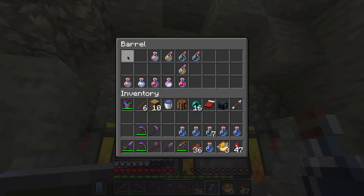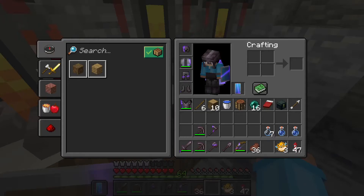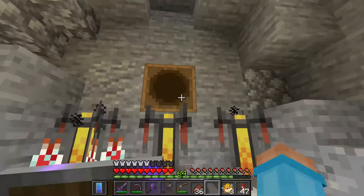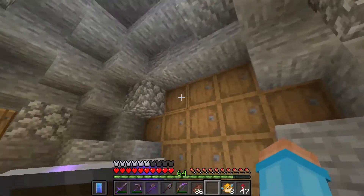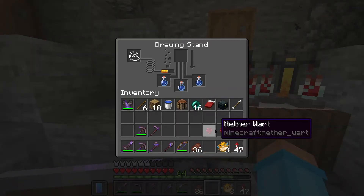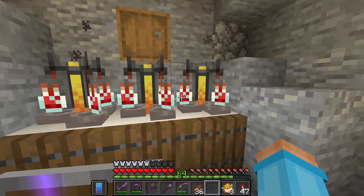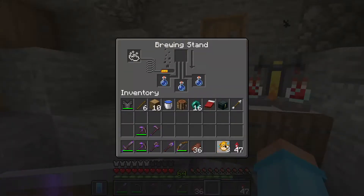I'm going to be grabbing some water bottles and putting three into each of our brewing stands. I need to make a couple more using the infinite water source right here. We're going to be taking our nether wart, which we actually have quite a lot of, just from mini harvests with the fortune hoe — because yes, the fortune hoe does actually give you more nether wart, just a quick tip. Then we're going to let this sit, and after that we have to add our pufferfish.